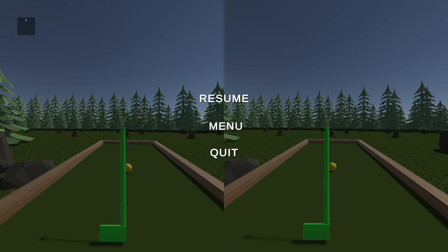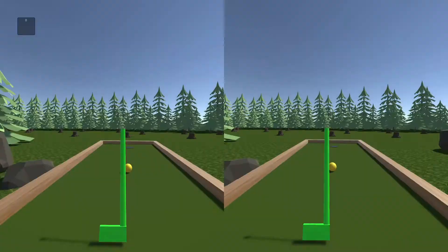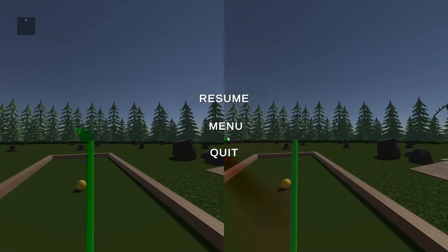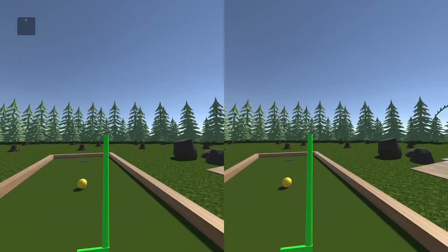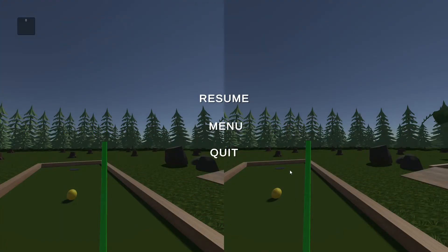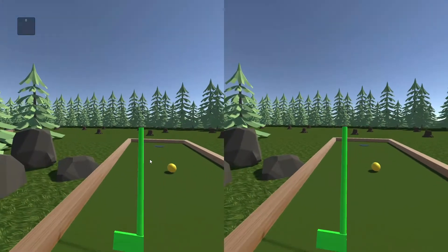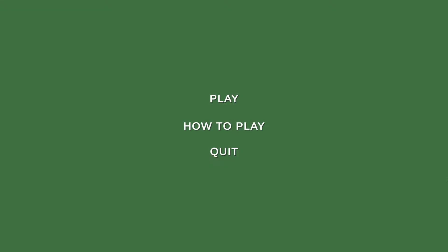The pause menu is opened by hitting Escape. You have to be careful that the cursor is centred, otherwise you'll struggle to select the buttons. The options are: Resume, which takes you off the pause menu; Menu, which brings up the controls as before; and Quit, which closes the application. You'll also notice that the time and everything in the background is frozen while paused.